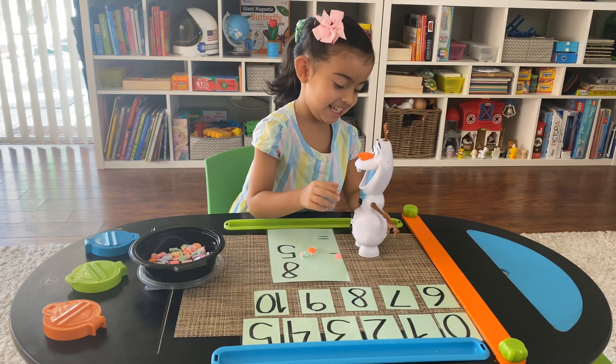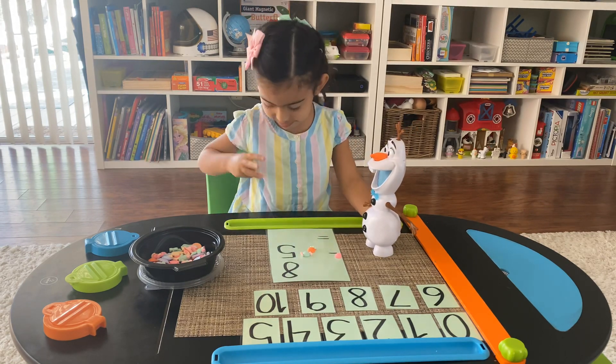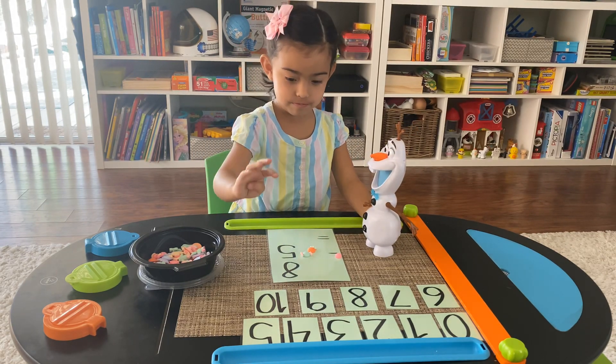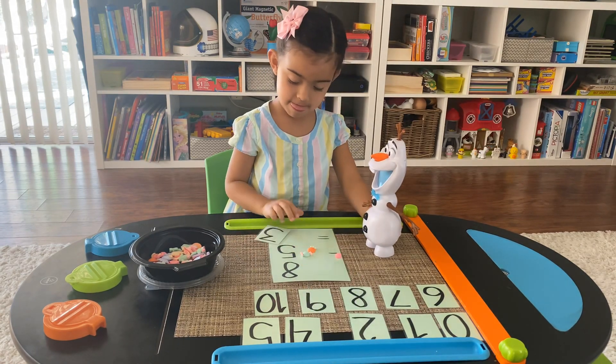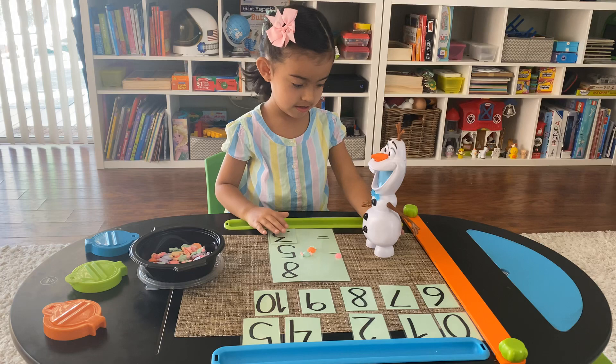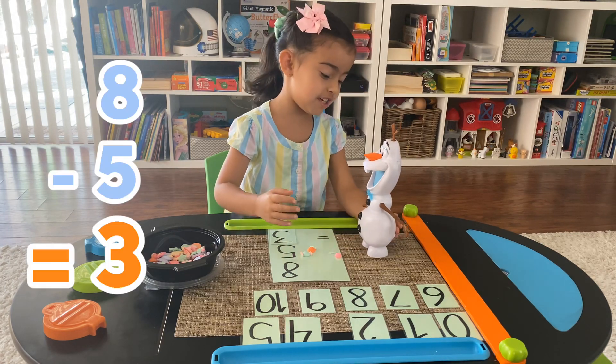He ate five pieces of candy. How many does he have left now? What's the answer? Three. So eight minus five equals how much, baby? Three!